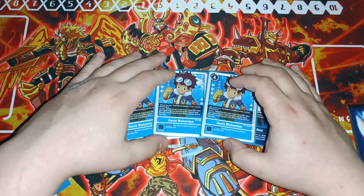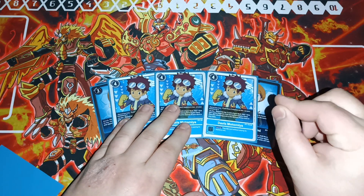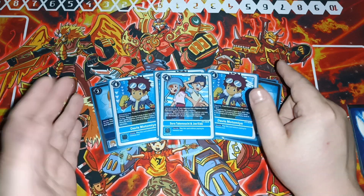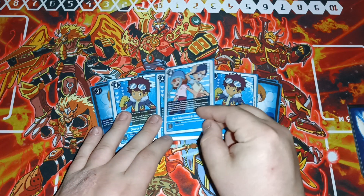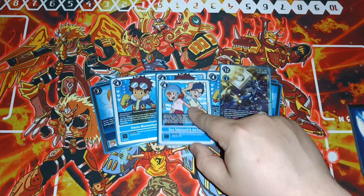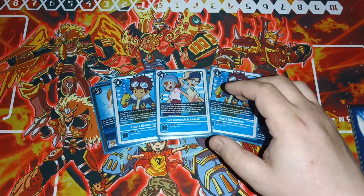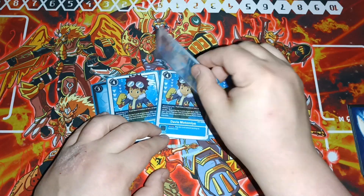We're still playing three Davis because this is still one of the best Blue tamers in the deck or just in the game. He's your memory setter as well as your searcher for Blue since we're not playing Green. And then one Sora and Joe, because every time you attack — which is not a once per turn — you get to remove sources from under your opponent's Digimon. There are so many things Sora and Joe do.